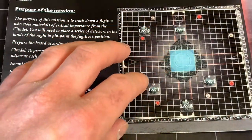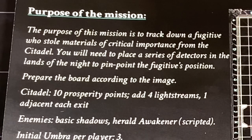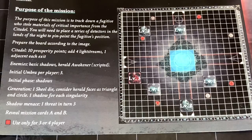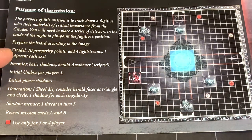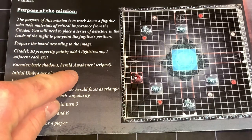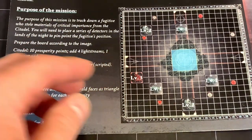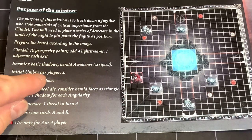This is the mission we were given for our prototype. It says the purpose of this mission is to track down a fugitive who stole materials of critical importance from the citadel. You will need to place a series of detectors in the lands of the night to pinpoint the fugitive's position. We're going to prepare the board as shown, put our citadel prosperity at 10, and add four light streams — one to each adjacent exit. We're also going to be using the enemy's basic shadows and the herald, the Awakener. He is scripted, so he's not going to come out of any type of bag or construct — he's going to be scripted into this game. The Umbra that each player gets is going to be three.